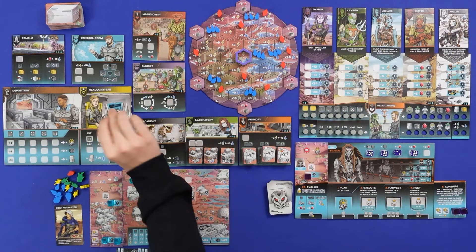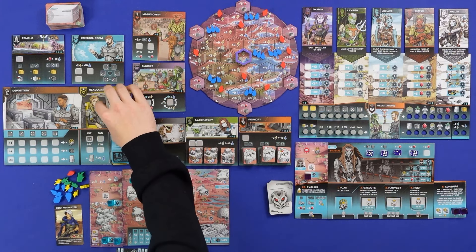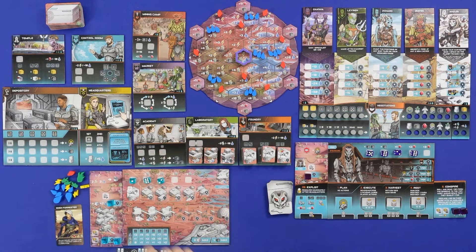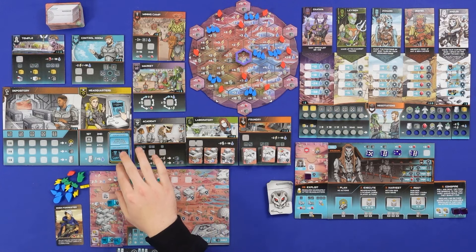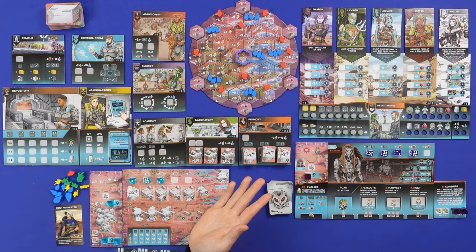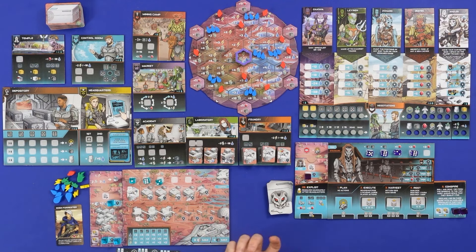Now we reveal an event on the top of the deck. This deck represents the total rounds — seven cards for seven rounds. The event says: ignore all algae costs from garages this round. Normally when you send workers out you pay algae, so today we can ignore those costs. That's really good for me. The AI actually gets bonus victory points based on how many blue event cards are out, which is an interesting way of balancing things.